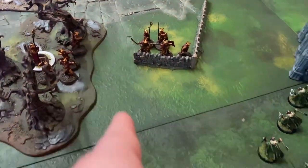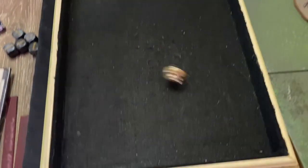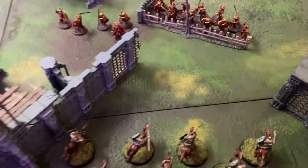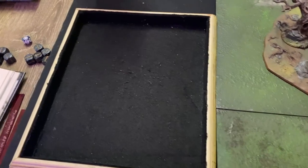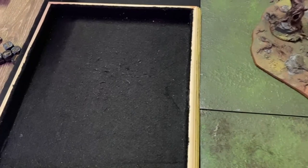Starting the shoot phase. First Easterling archer targets my Helminga — needs a five to hit because he moved. Misses. Second archer, misses. Third archer finally gets a hit, but can't get the six to kill. Fourth archer doesn't hit either. One Easterling warrior shoots at Rohan over the wall — hits, passes the in-the-way test on a four plus, but needs a six to wound and fails.